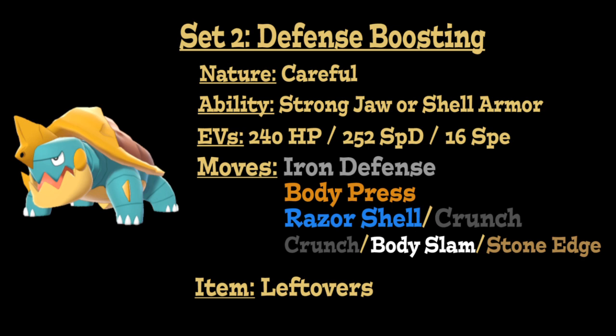Boosting physical defense with Iron Defense will power up the main attack on the set, which is Body Press — a move based off your defense stat rather than your physical attack stat, but it is a physical attacking move. This is a great way to make this Pokémon incredibly bulky while also boosting its attack power. Razor Shell is another great option for its more frequent defense drop chance. Crunch is also a great option, increased in power by Strongjaw, and combined with the Fighting coverage of Body Press gives really great neutral offensive coverage. Body Slam is another great option for the chance to paralyze, and a STAB Rock move can round out the last slot. Overall this set can become incredibly tanky and powerful as you boost your defense stat while running EVs in special defense, making it difficult to kill from either side.